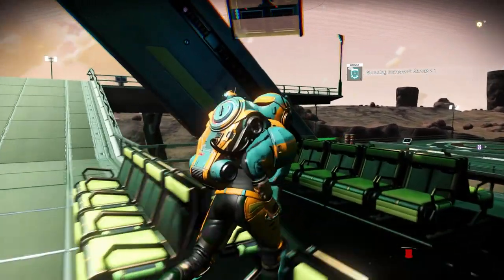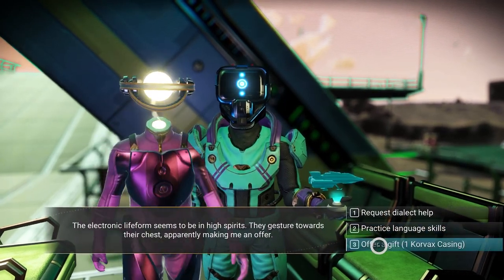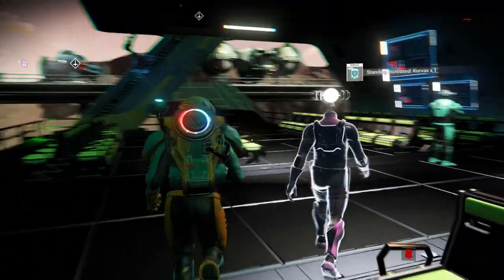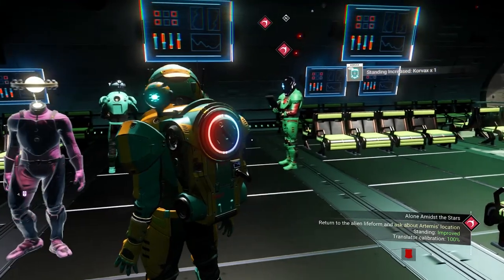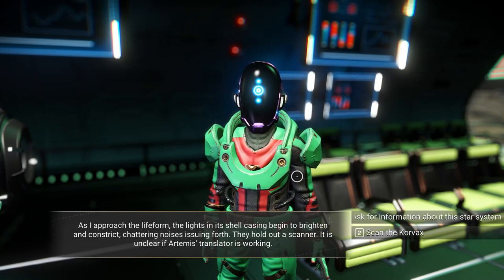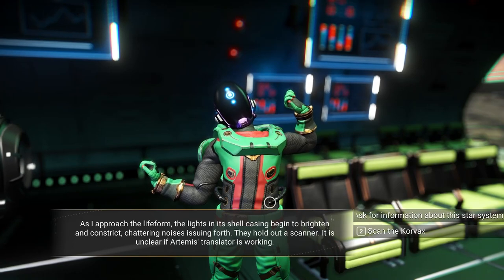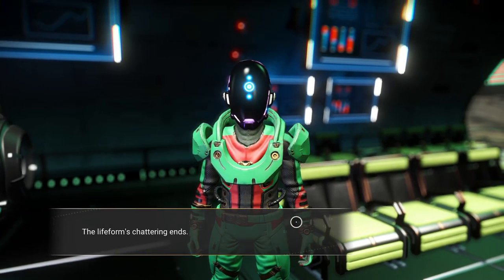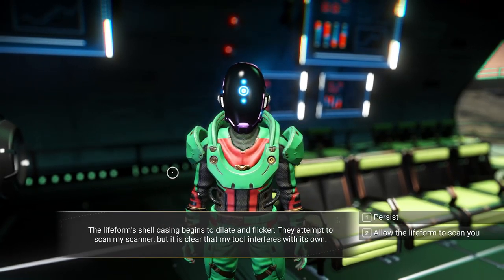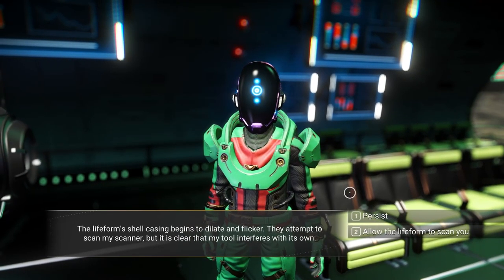Let's go to this guy. You seem like a normal guy. Take my Corvax casing. Here we go. Beautiful Corvax. Return to the alien. The lights in its shell casting begin to brighten and constrict. Chattering noises. They hold out a scanner — it is unclear if Artemis's translator is working. Ask for information about this. Chattering ends. They stare at me with disappointment. The life form shell case begins to dilate and flicker. They attempt to scan my scanner, but my tool interferes with its own.